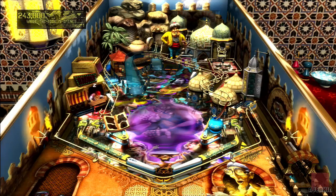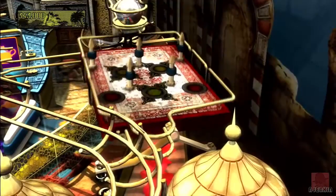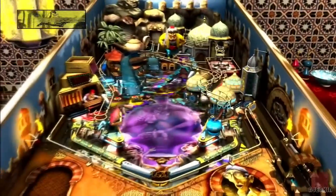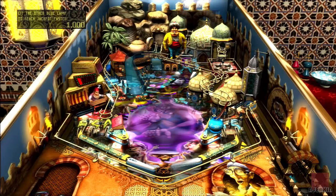I've got the two bottom flippers, which are the same everywhere, and then we've got two mid-flippers. Let's get the ball round here. There's the pop bumpers there, which are the tops of buildings.